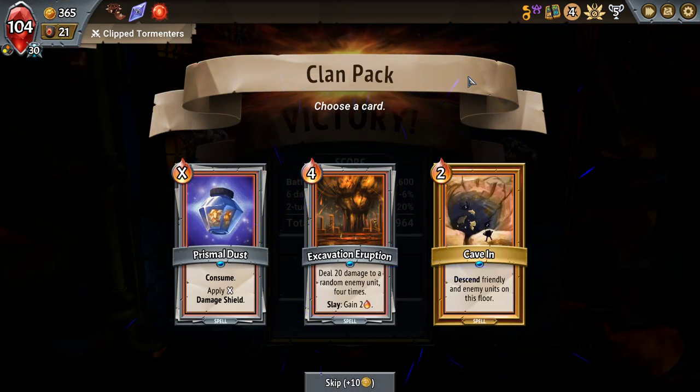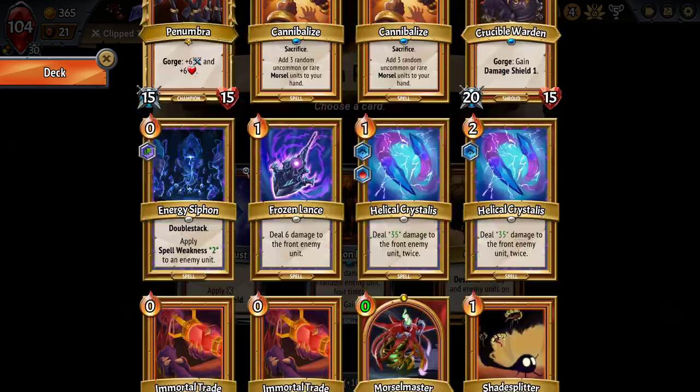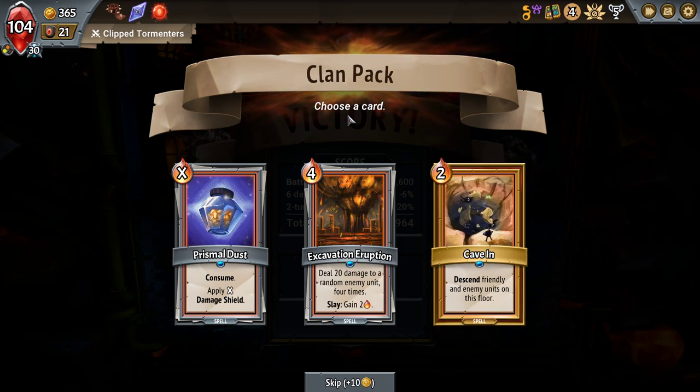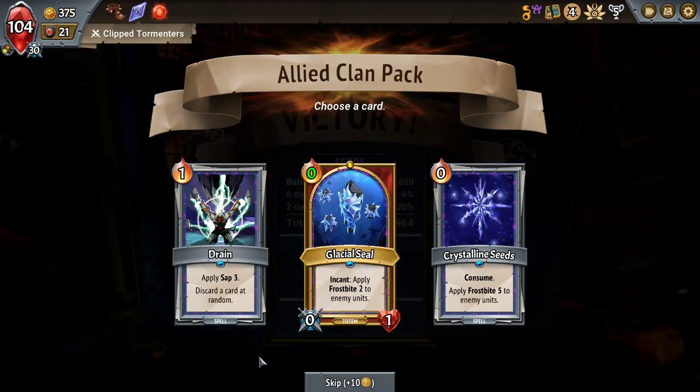Primal Dust — consume for damage shield. Cave In — descend friendly units and enemy units on this floor. If we weren't already consistently reaching the six amount on the Penumbra and Morsel Master, that's a really good way to override the capacity on a floor. You put a bunch of morsels on a single floor, they don't get eaten because there's no morsel unit, and then you cave them in to the bottom. None of these look necessary for the deck — we don't have the energy for Excavation Corruption or Eruption yet.